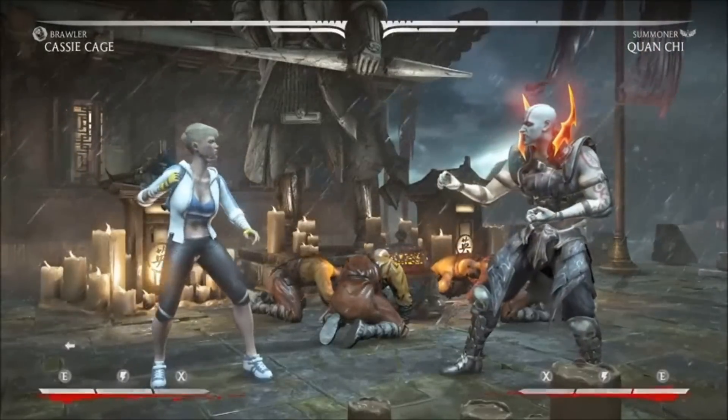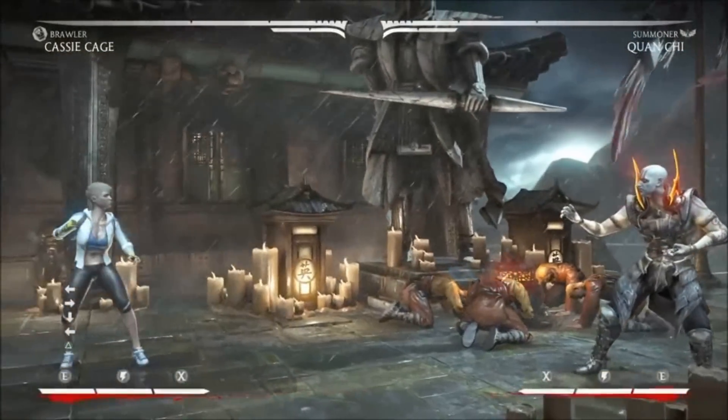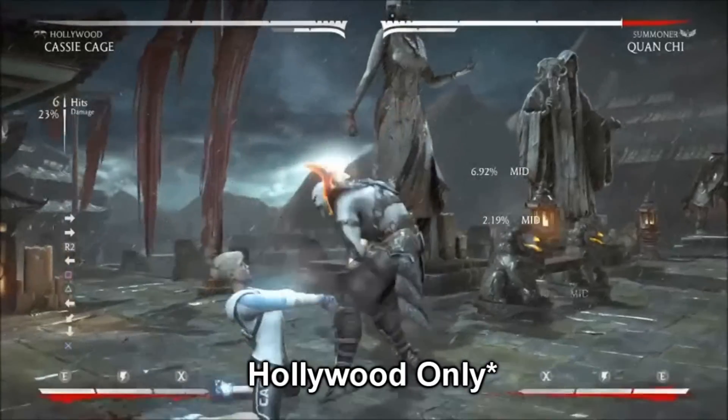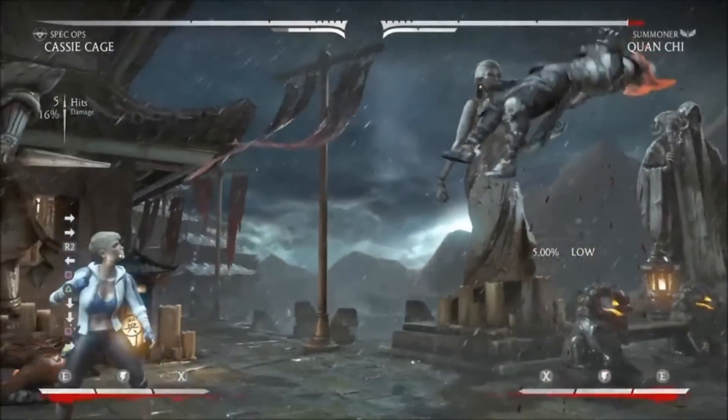The only string you'll need is Cassie's Back 1-2. You'll need Cassie's Down Back 2, which is the Getaway Flip. You'll need Cassie's Back Forward 3, which is her Tackle. You'll need Cassie's Nut Punch, which is Back Down 3. And her Missile, which is Down Down 1.